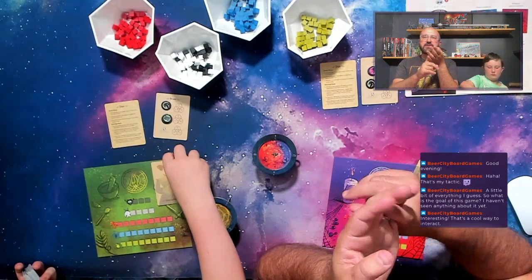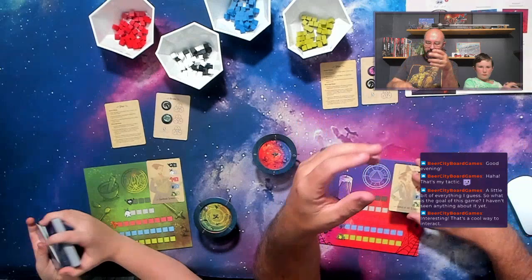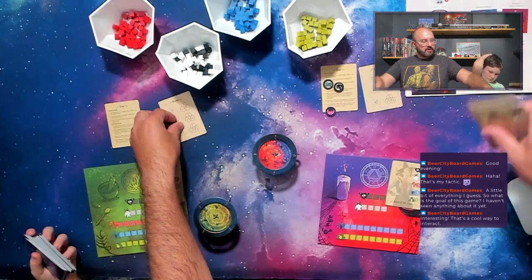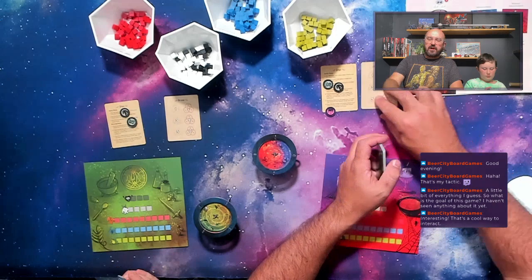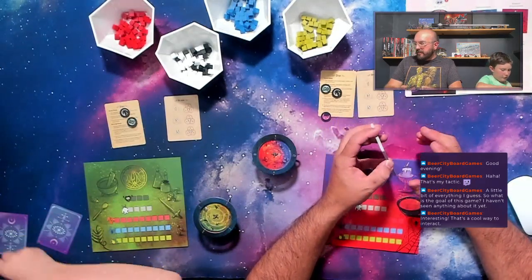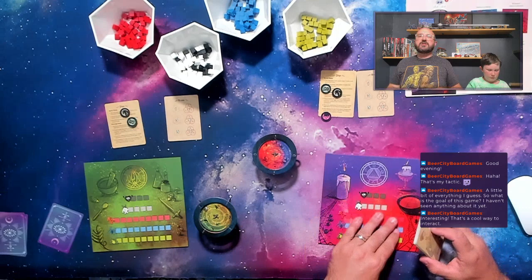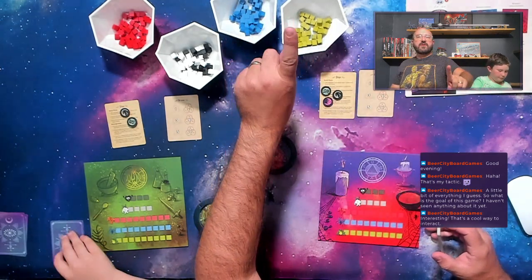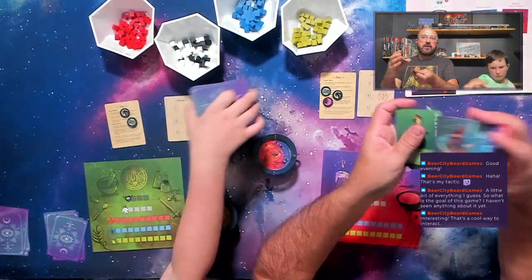You get four recipe cards to start and a character card to start that has your initial starting ingredients. Arcana is the spell book, the raven, and the cauldron. Every time you get to an even number on the arcana from recipe cards, you get that benefit. The cauldron lets you grab an ingredient of any type from the supply. The raven lets you remove two ingredients from your workbench. The spell book allows you to take any ingredient of one type from the supply and add it to your recipe cards.